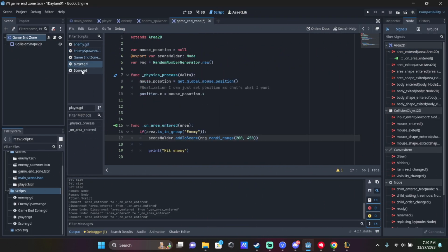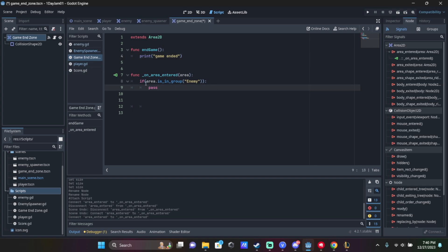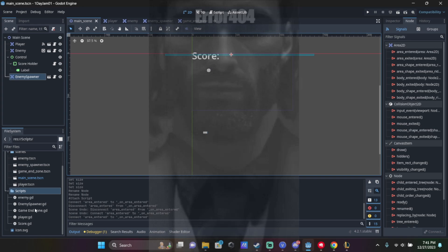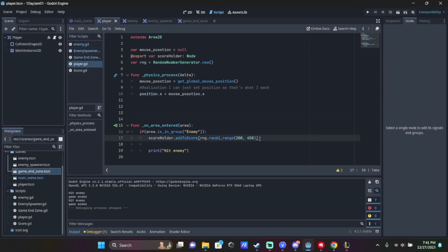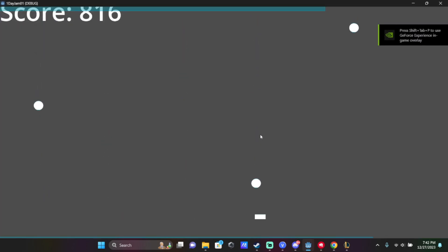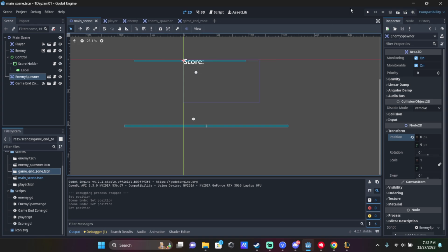I started working on an endgame function — basically if you miss a falling object and it hits a rectangle box at the bottom, it ends the game. Then I noticed things weren't spawning when they should be — sometimes twice as long, sometimes twice in a row, sometimes six times. Long story short, the spawning box for the enemies was messed up. I adjusted that and used the view collision tool which helped me see it. It seems to be working properly now, and I even started implementing the end screen for when you lose — it'll pause and overlay the screen.